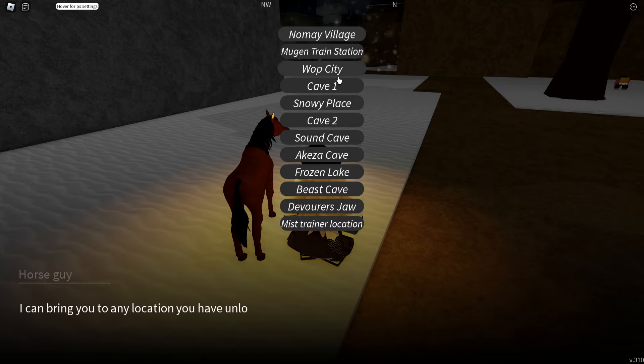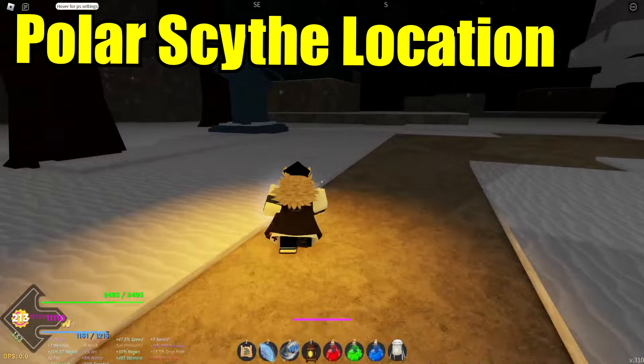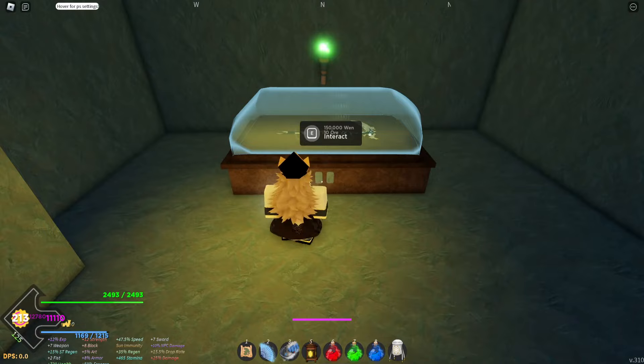The second one — simply go to Sound Cave to get the polar scythe. A lot of people get confused by the maze here, so let me show you. Outside Sound Cave, you should see a statue that looks like this — go inside it.